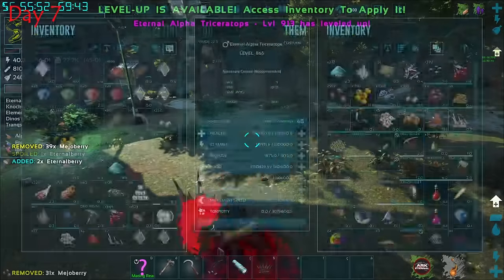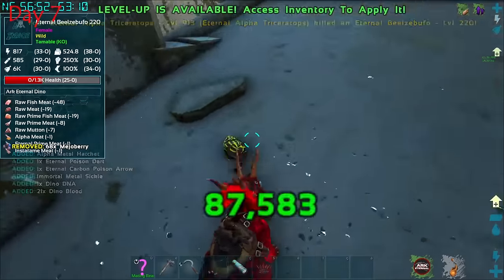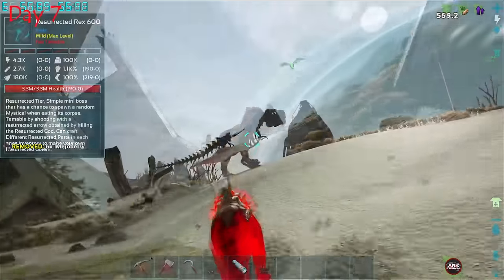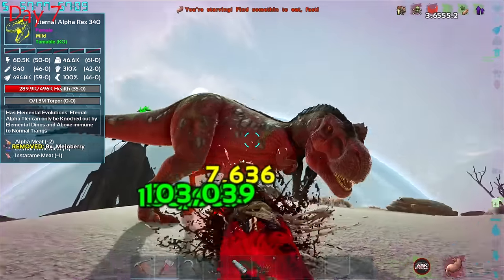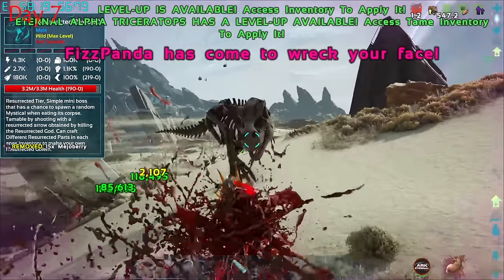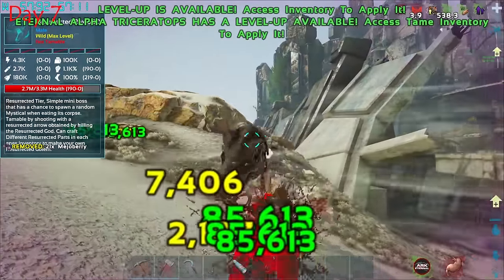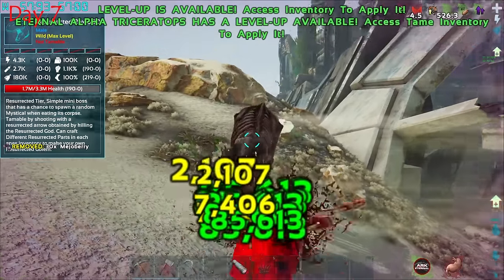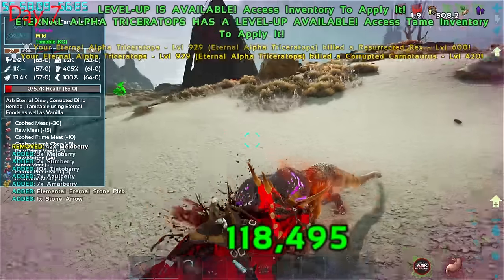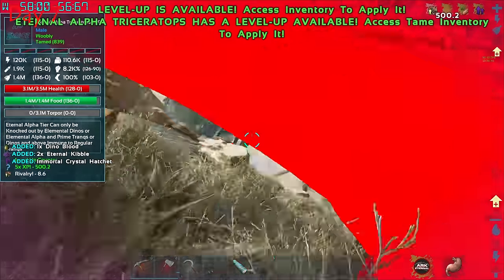After killing a bunch of stuff and getting all kinds of crazy loot, it was time to take on a skeletal mini boss. They deal damage, but we cleared the rex out of the way. Then a fist panda appeared out of nowhere. The boss gave me nothing in loot, but the fight rewarded us with a super OP pickaxe.